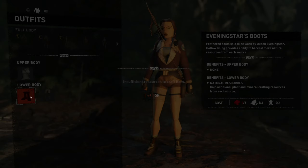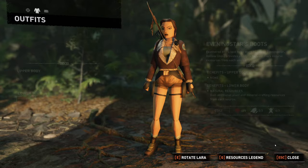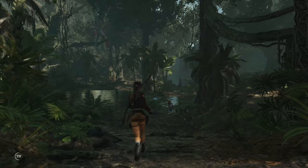Did we get a new lower body? Yeah — the evening stars boots. These are feathered boots but we also need to craft them — we need eight of a resource we've never had. Looks like paper of some kind. We can keep our eye out for those and look to pick them up in a bit.